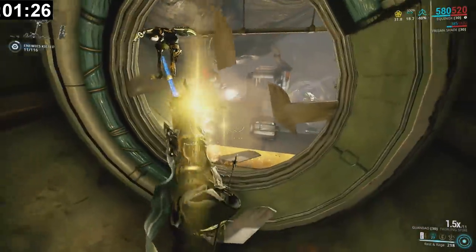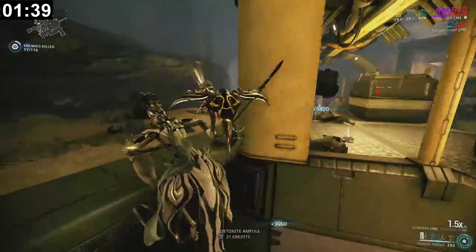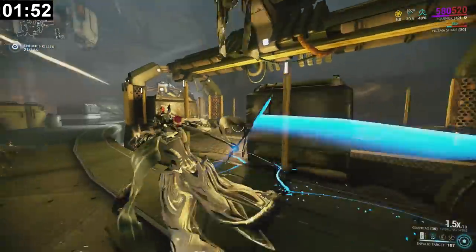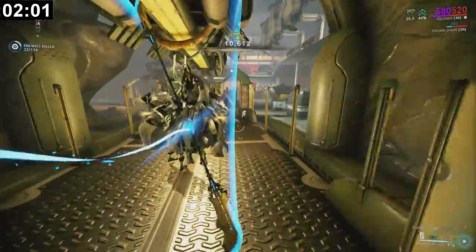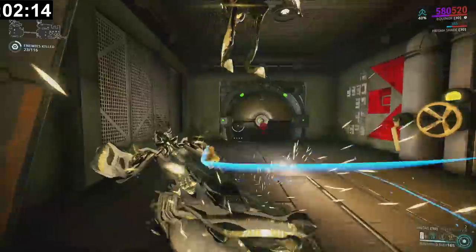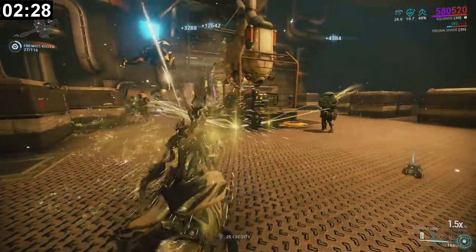When you get a convergence orb, you're in much more of a hurry to get through the area. I have convergence right now so I'm in an extra big hurry to kill everyone. With the augment, Equinox's 2 will creep from enemy to enemy, which I'd definitely suggest bringing. If an enemy spots a body, your stealth chain resets — which you can prevent by channeling to dissolve bodies. That was a decent first convergence for 10k focus. Channeling is very useful here if you have max Energizing Dash.